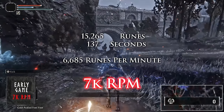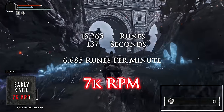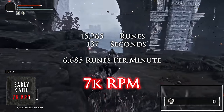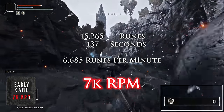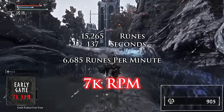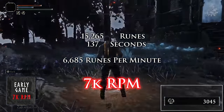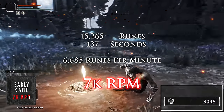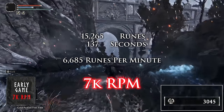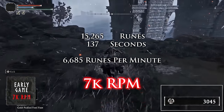This farm should net you around 7,000 runes per minute. I farmed it for about 2 minutes and 17 seconds to make sure I had enough data so that a good or bad run wouldn't skew the runes per minute, and in that time I was able to gather 15,265 runes. In all of these tests you'll notice that I make sure the time accounts for using a gold pickle fowl foot and riding back to the grace instead of fast traveling, so we don't lose that gold pickle fowl foot.